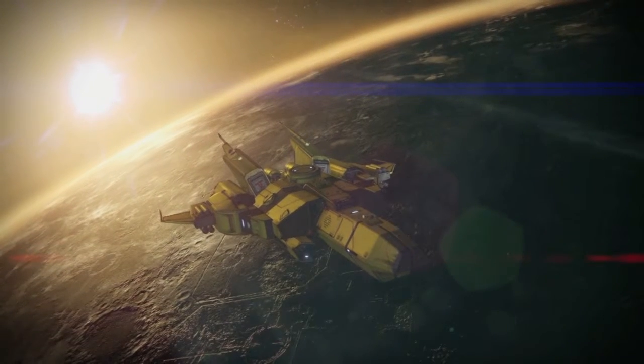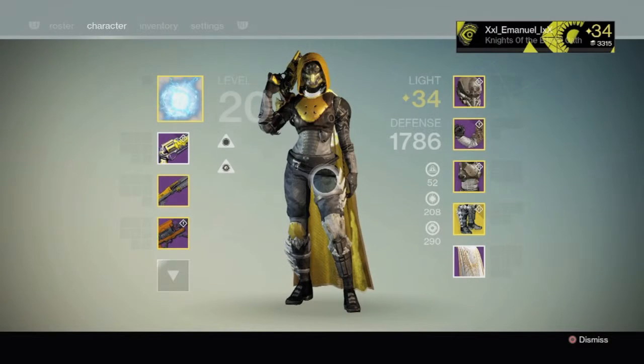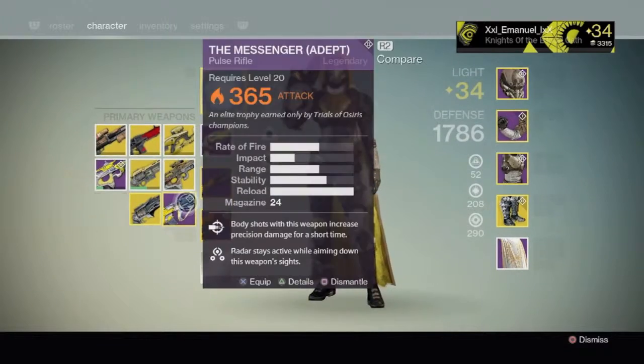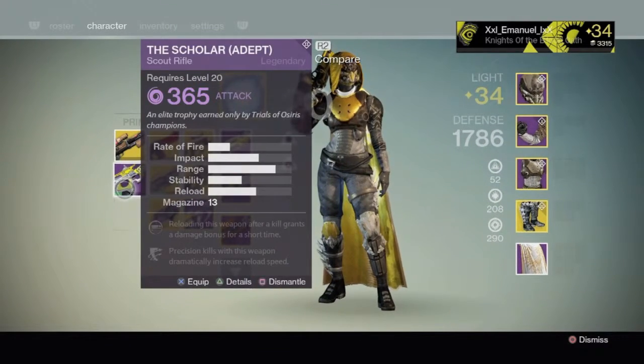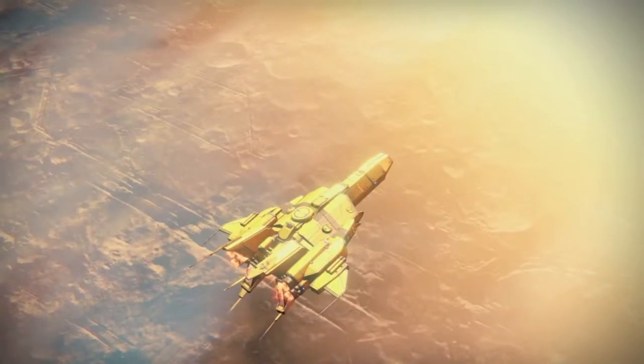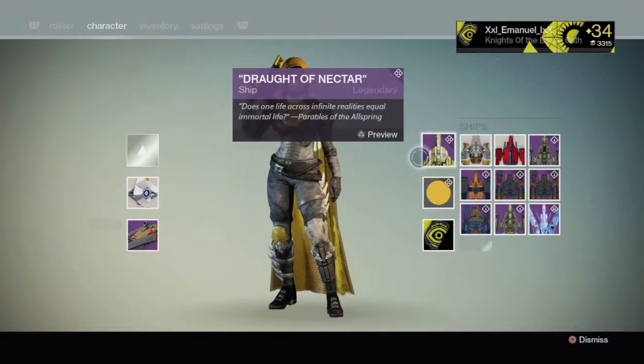For the past couple months, I got the Trials of Osiris adept — honestly the best gun I could have asked for. So now I got the Jewel, the Messenger, and the Scholar. All we're gonna need is a Summoner. I also got the ship, which was pretty cool.